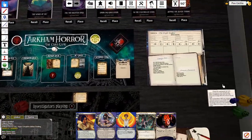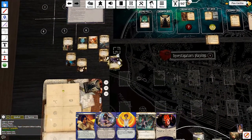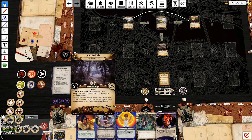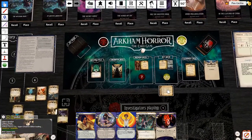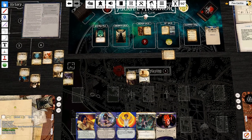Each investigator must randomly choose one of the set-aside unvisited isle locations, put it into play in front of him or her, and immediately move to that location, which cannot be cancelled. Since I sided with the coven, the brazier is already lit - place a resource token. I get one of these in front of me, which is not connected to anything. Shuffle each of the story cards beneath the scenario reference card and deal one of them.